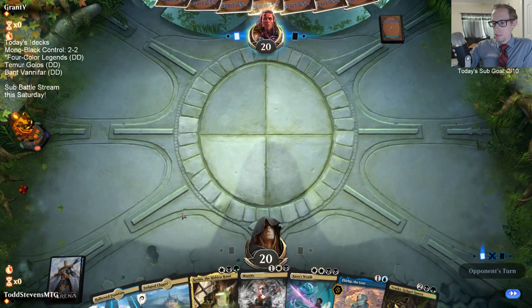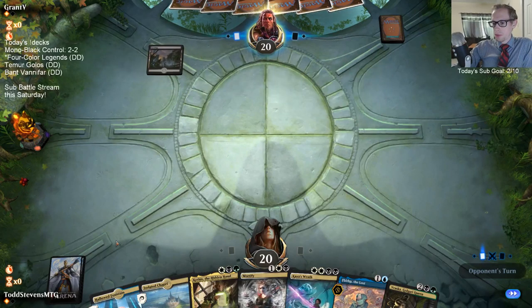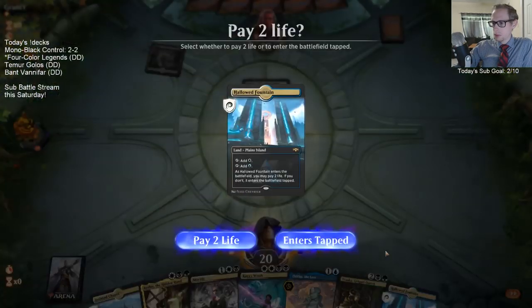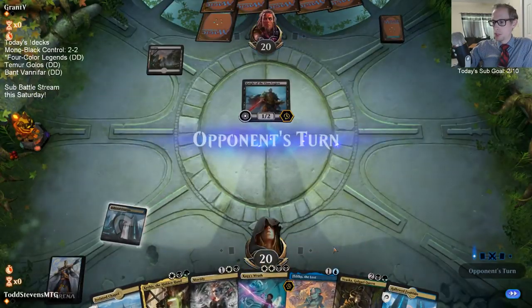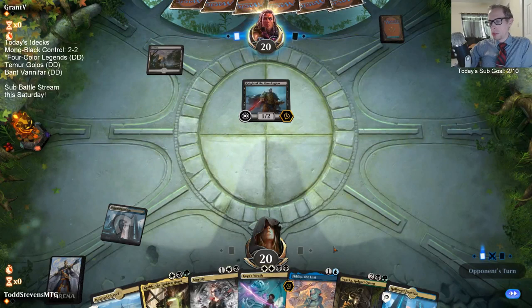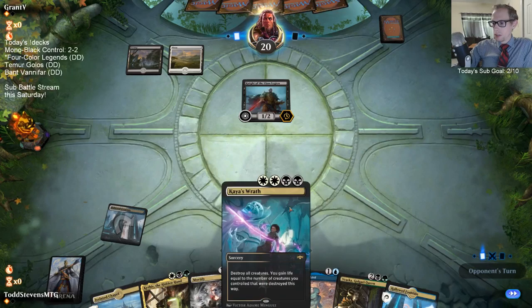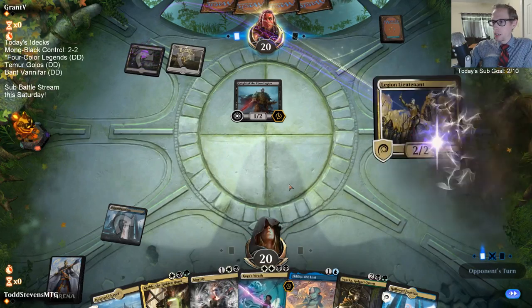This may not pan out. There we go - just need one more black source, preferably a green-black land. I'm going to want Kaya's Wrath - it seems like an important card to have in this matchup.